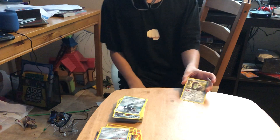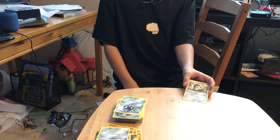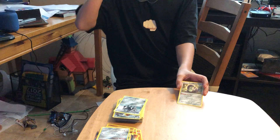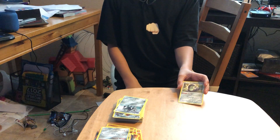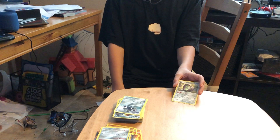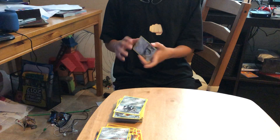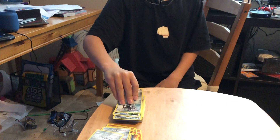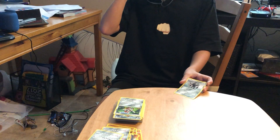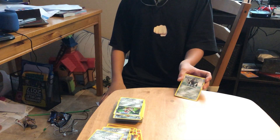Next we have Galarian Stunfisk — I put him in here because of his Snap Trap ability, which says as soon as it gets attacked, you get to pick what energy to discard from the Pokemon that attacked it. Next we have Registeel — I put it in here because of his Iron Hand attack.